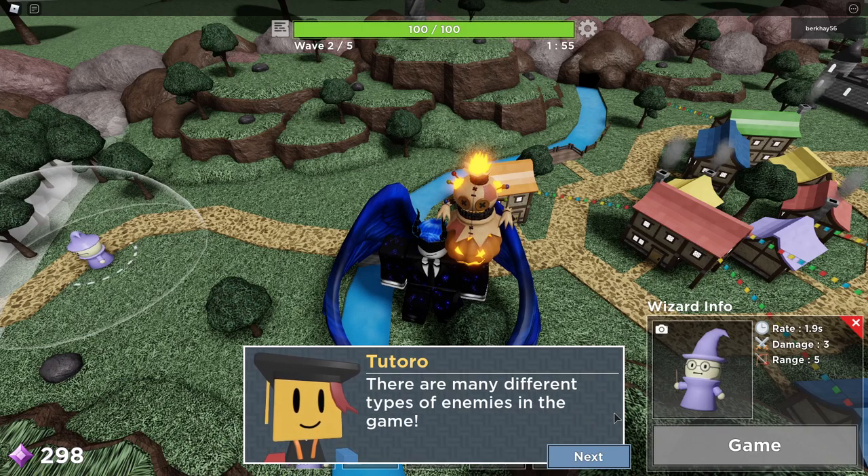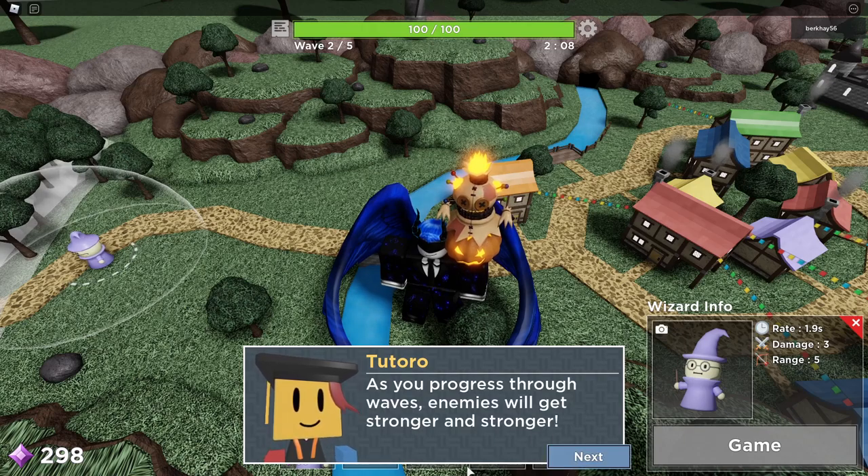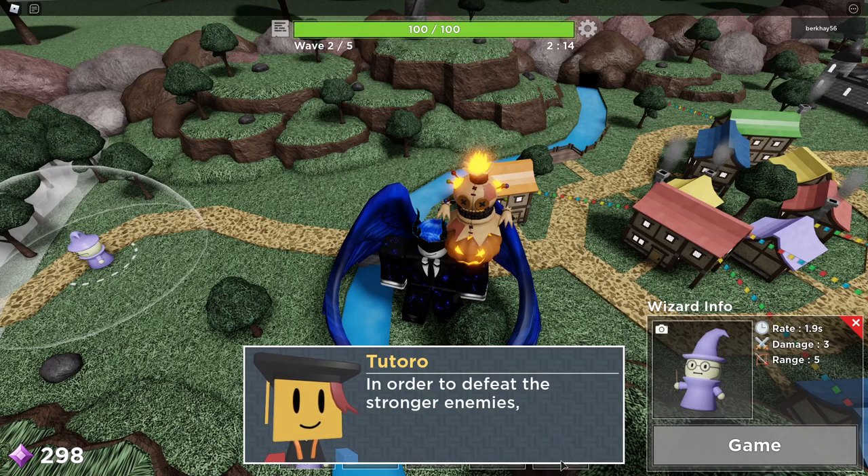There are many different types of enemies in the game. Yeah, we're well aware. Flaming skull ghost. Each enemy has its own unique speed and health. We're aware of speed. As you progress through waves, enemies will get stronger and stronger! Why'd you put an exclamation point after that? That's not exciting. That's just painful.